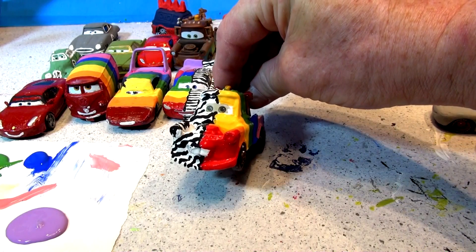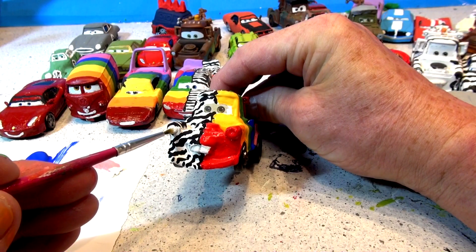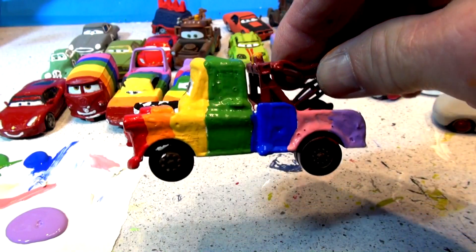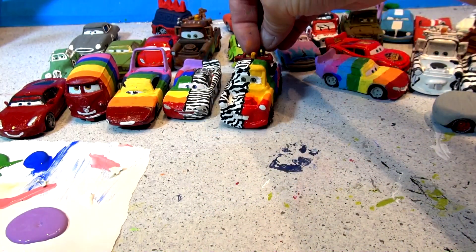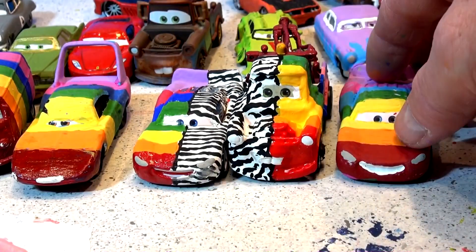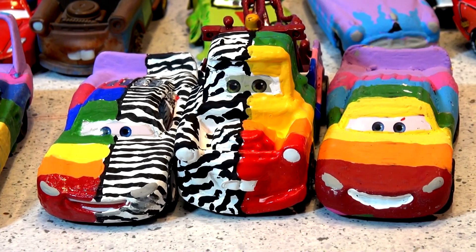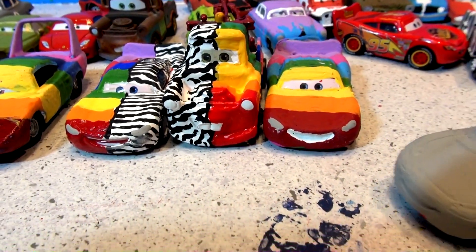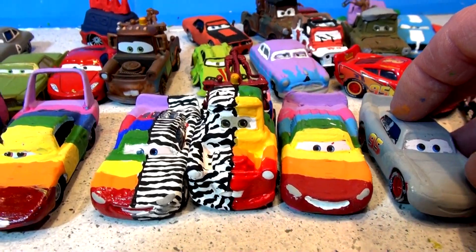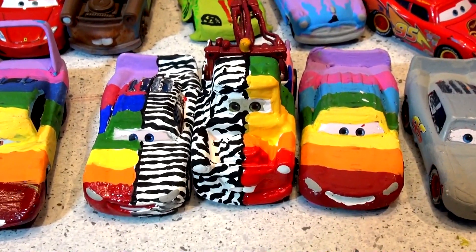There's Rainbow Mater! I'll fix his headlights up with a little bit of white. Red, orange, yellow, green, blue, indigo, violet — there is Rainbow Mater slash Zebra Mater. That's probably one of my best ones. Now let me line them up — look, the zebra colors right next to the rainbow, like he transitioned perfectly. If you have any more suggestions, put them in the comments. I may make another Primer Lightning McQueen because I'm dying to paint Lightning something else. Thanks for watching everybody — I really enjoy our video series of painting Pixar Cars. Have a great day!